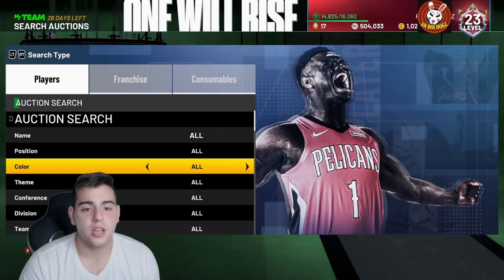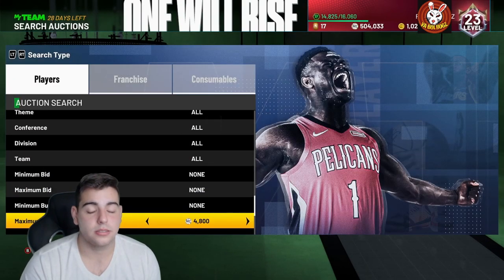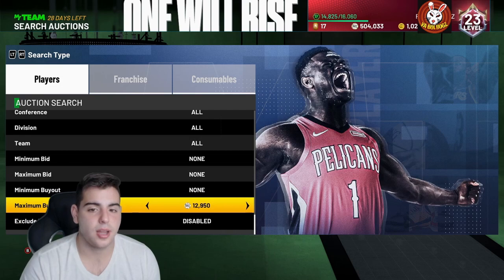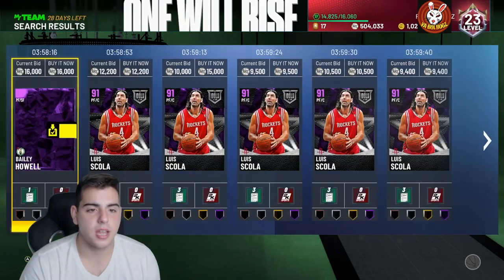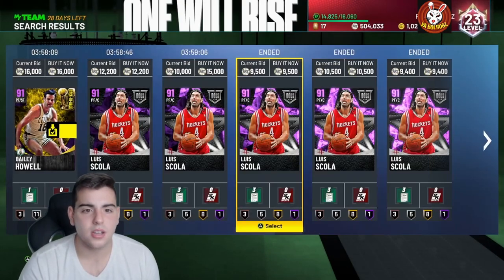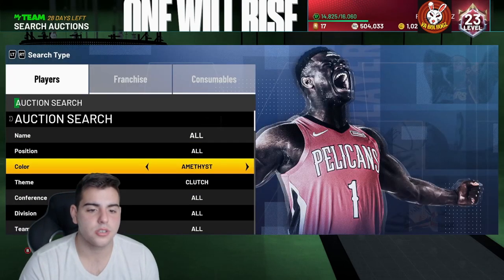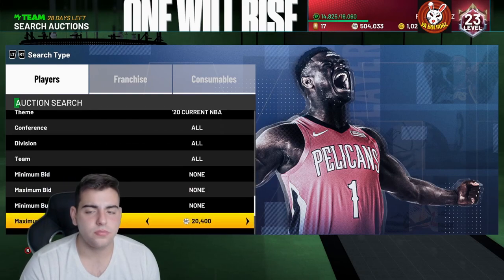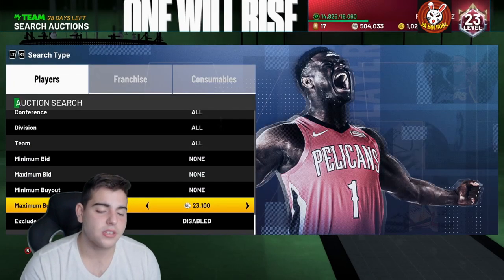That pack opening was just not good. Let's go over a little bit of market in this video as well. That was pretty tough, I'm not going to lie. 12,000 — damn, we missed it. That was a nice snipe right there. How much are these Amethysts? I don't know what's going on with the Auction House bug — it's definitely going to ruin a lot of sniping this week. We're missing all these snipes. We're also going to check the Amethyst 20s. We're also going to drop a video on how to make MT. Probably going to make our MT back off investment, so I'm not even worried. That pack opening was rough.